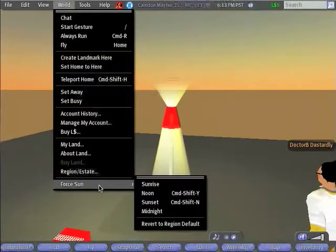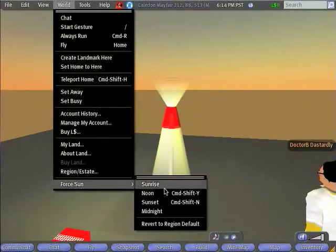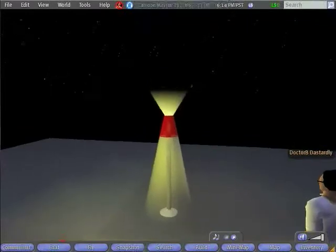In order to see what the lamp will really look like at night, you might want to change the time of day to midnight. Any time that you want to change the time of day, you can just go to World, Force Sun, and then pick your favorite time of day. It looks a lot more like a lamp at night.